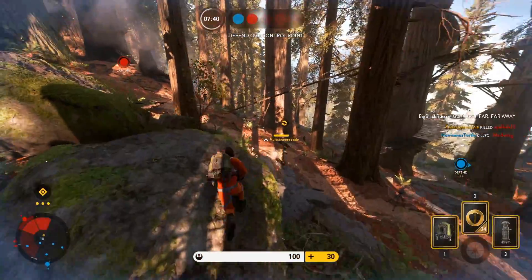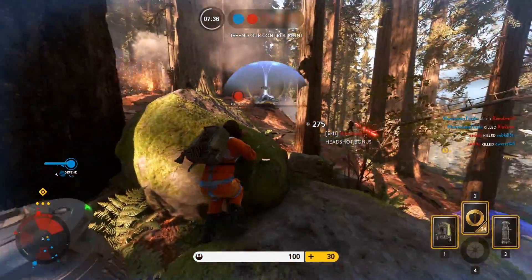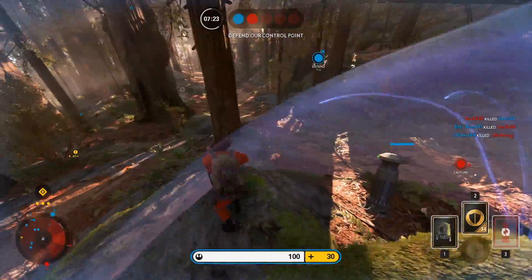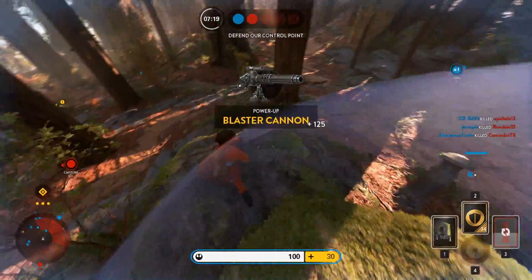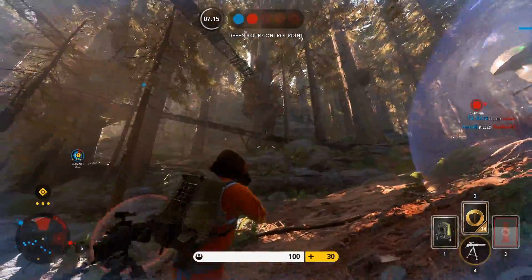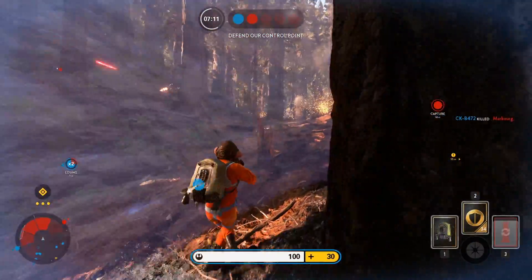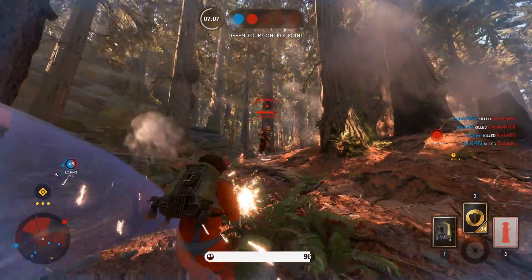What gun do I recommend with this kind of loadout? I would suggest either one of the T-21s or the E-11. The E-11 is already so good that if you manage to hit multiple shots into people they will quickly die. If you use the normal T-21 — not the T-21B — you can shoot down aircraft extremely fast when you have trait level 3; it's ridiculous how fast the aircraft dies.